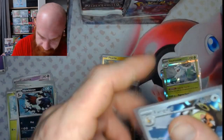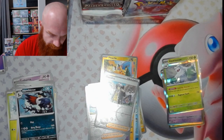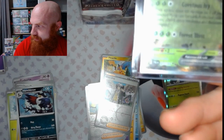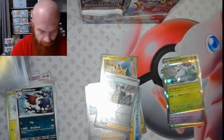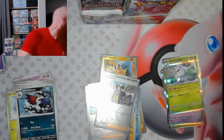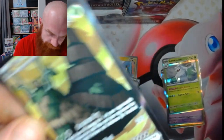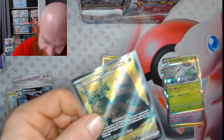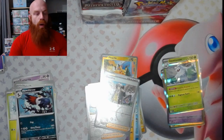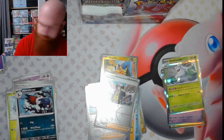We got the Wochan EX in the last pack — Double Rare, two little black stars down at the bottom right there, barely see it. Then we come back with the next pack and pull the Wochan EX Ultra Rare — another pretty good one right there, not bad.